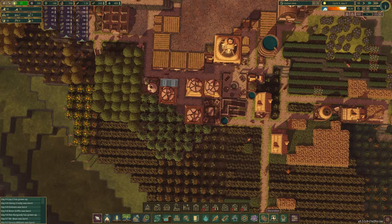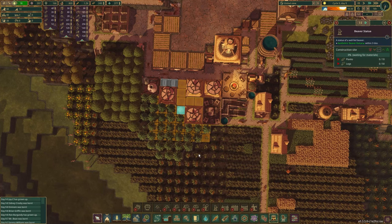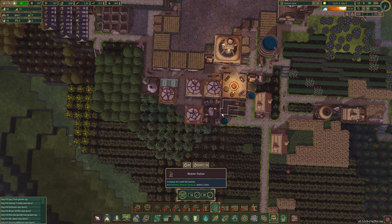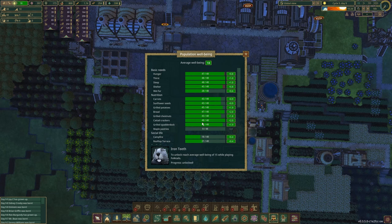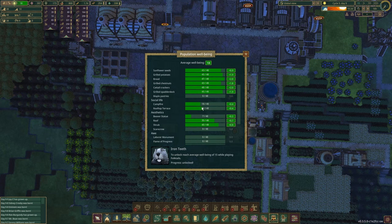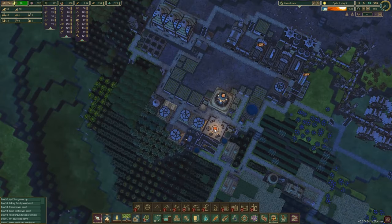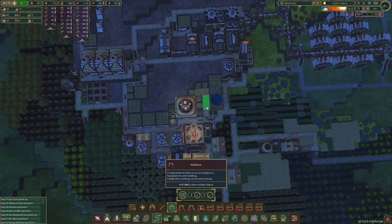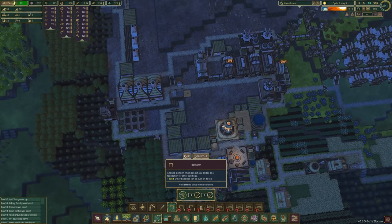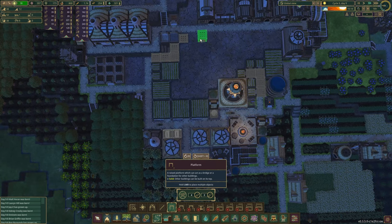Leaving these spaces for well-being things like medical beds. Might as well put two right beside the healer. Here I'll put a beaver statue. I'll put it there — that's what that was for. We're up to 18 well-being average now. I may need to build another campfire and rooftop terrace. Now that I'm looking at it, if I were to build platforms along here I could build on top of there completely as well. Might as well do that — that adds a lot of building space on top.